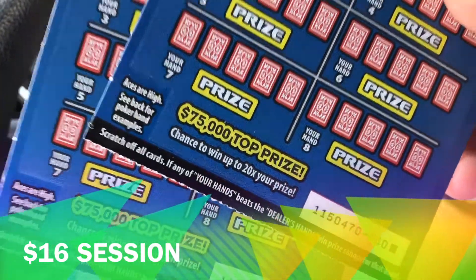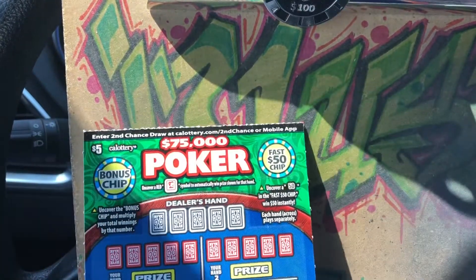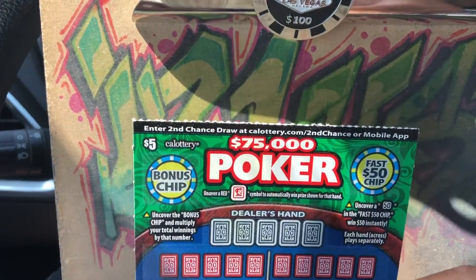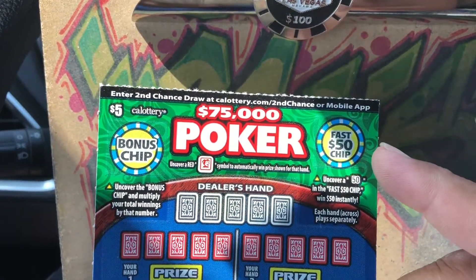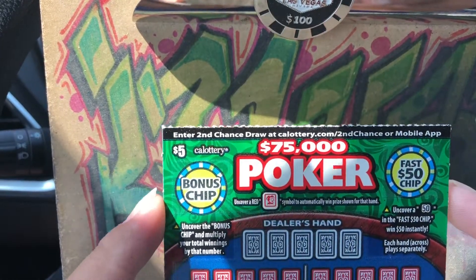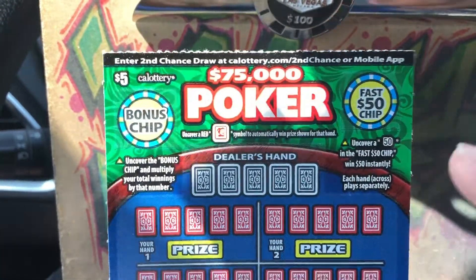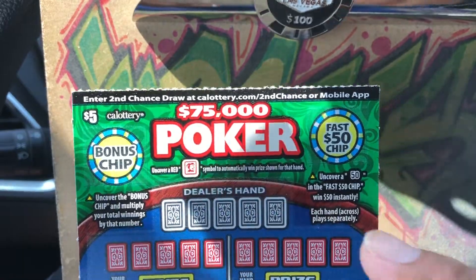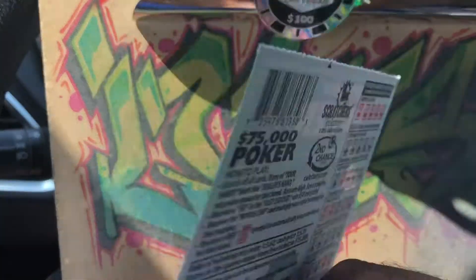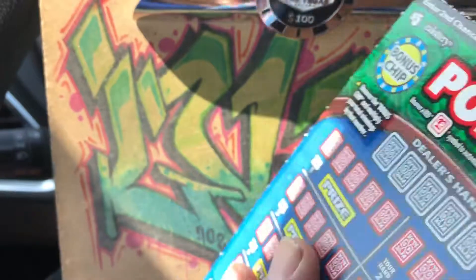I'm going to start off with ticket number 001 of the poker ticket. There's a fast chip — looking for the 50 to win $50 instantly. The bonus chip is the multiplier; if you win any hand you can use the multiplier. If you find the red joker symbol, it's an auto win. Object of the game: beat the dealer's hand. Odds of winning any prize: 1 in 3.62, and cash prize 1 in 5.31.